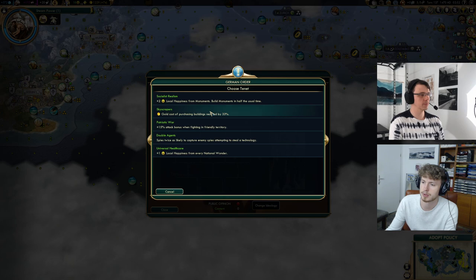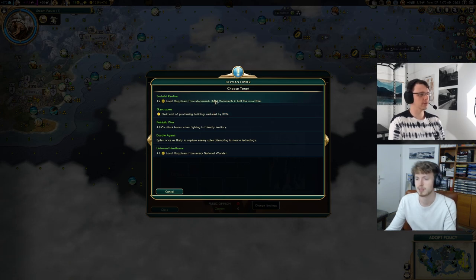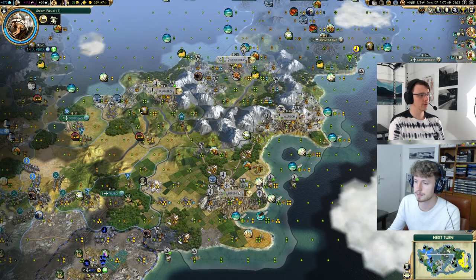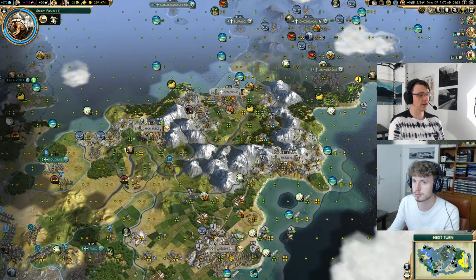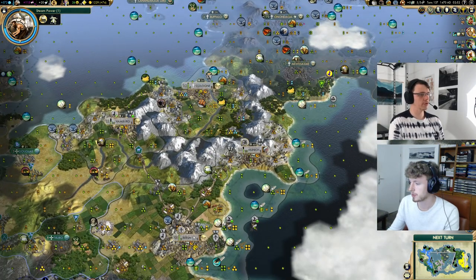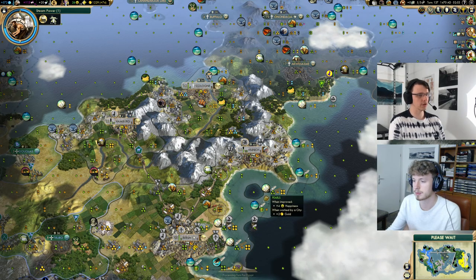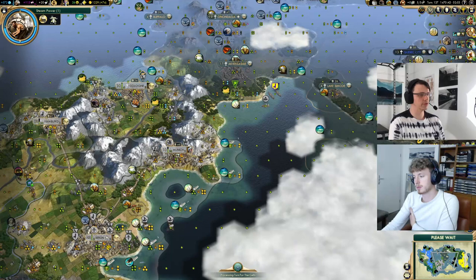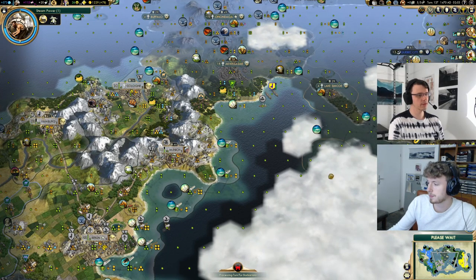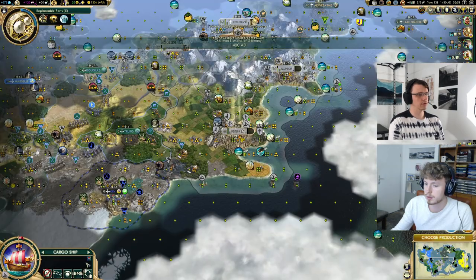Do we go for monuments or for national wonders? Monuments is almost certainly more — or skyscraper? I don't think we're going to purchase that many buildings. We just take all the happiness because tourism could be quite bad. We're plus 26 right now but I wouldn't be surprised if we're scraping for happiness later. We've already built Circus Maximus and our circuses — we've built almost all the happiness we can. Egypt just adopted autocracy — that's fine.